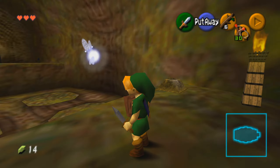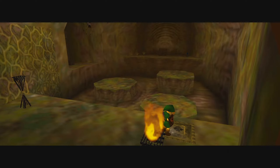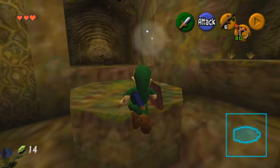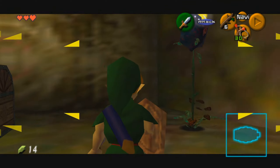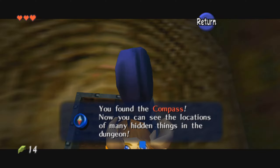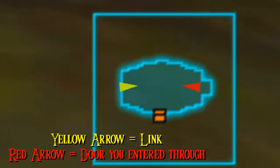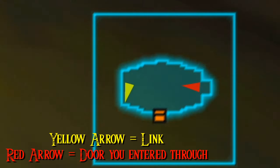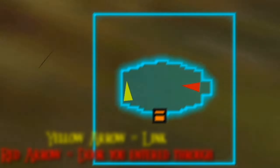In this room, you're going to have to go to the right of the door to step on the switch and make these three platforms rise temporarily. Simply jump along them to the opposite side of the room before they go back down, and in this chest you'll be able to get another new item. This compass can be really useful if you're trying to use minimal walkthroughs, as it will not only show you where you entered each room from on your map, but it will also show you where all of the hidden chests and secrets are within the dungeon.